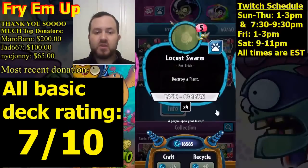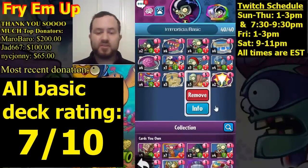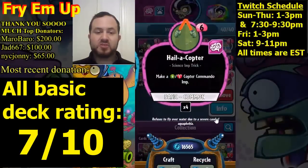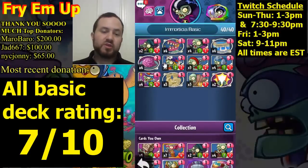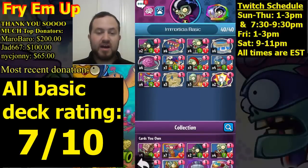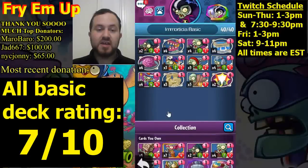We're running three copies of Locust Swarm to destroy any plant, three copies of Smashing Gargantuar — a great five-five finisher with frenzy, and two copies of Halo-Copter played as a trick creating a six-five. The early game is very strong especially if you get your Paparazzis going with tricks and the Chimney Sweep at the beginning. The late game is very very strong at four, five, six drops. This deck is pretty good, probably not as good as the gravestone decks, but Immortisha is a pretty strong hero — especially if you protect your Paparazzi.